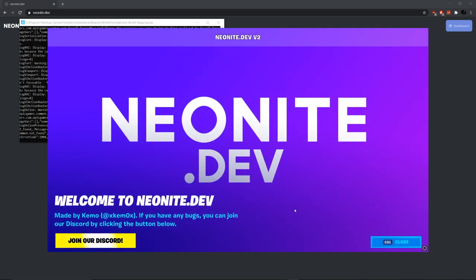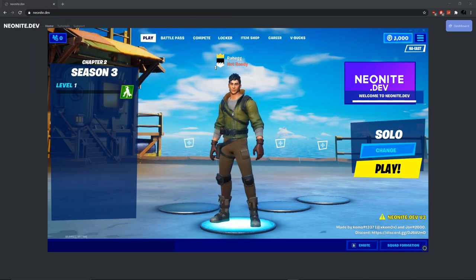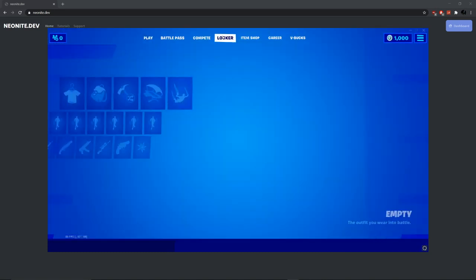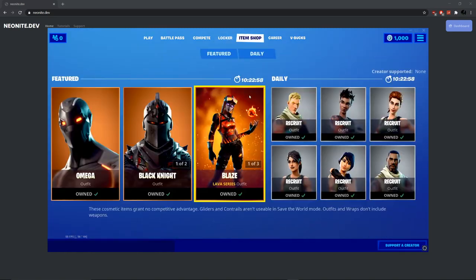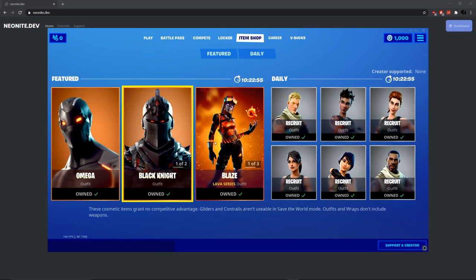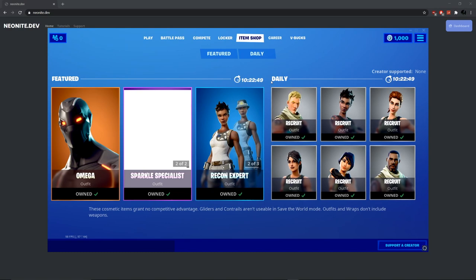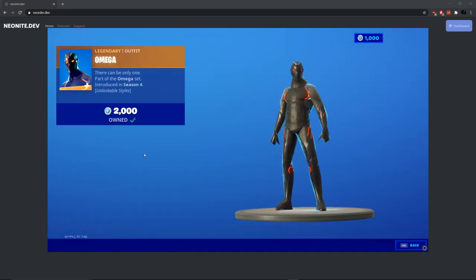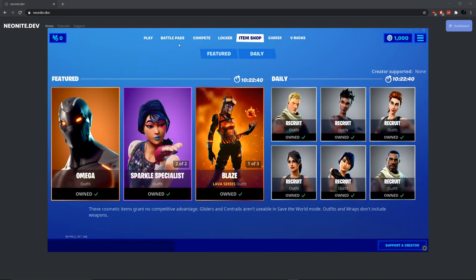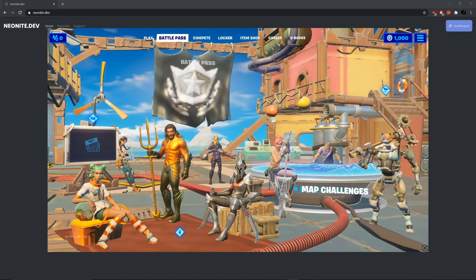We're in! It'll look like this. Make sure you join their Discord — they're doing some really great things letting us use their private server. It'll launch you in with the default. The thousand V-Bucks did work. I don't think the level worked, but that doesn't really matter because you can't even spend the V-Bucks. Before we get into the locker, here's the item shop — oh, they added Blaze to it. It has a bunch of OG skins, even though Blaze is not OG, and nor is Recon Expert, but they have it anyway. You have Omega, which means you already own all the skins from this battle pass.